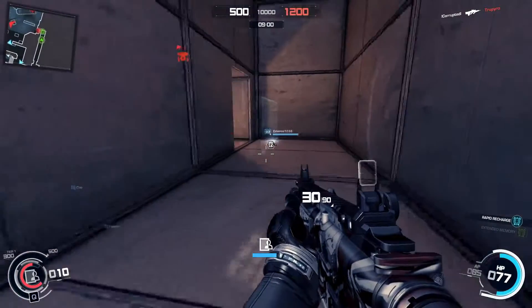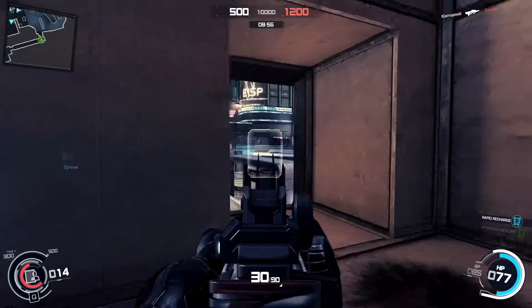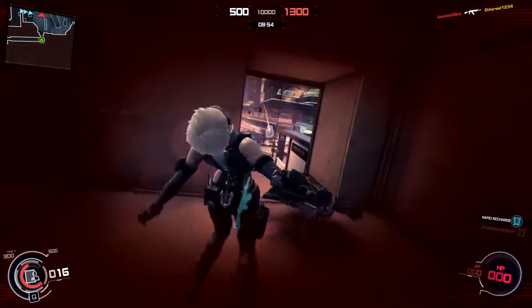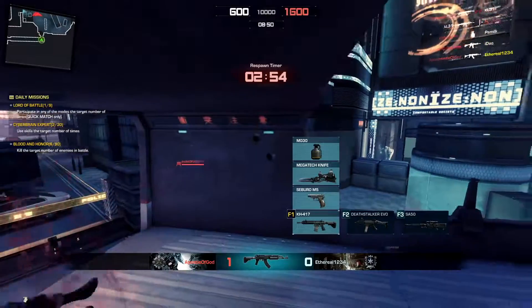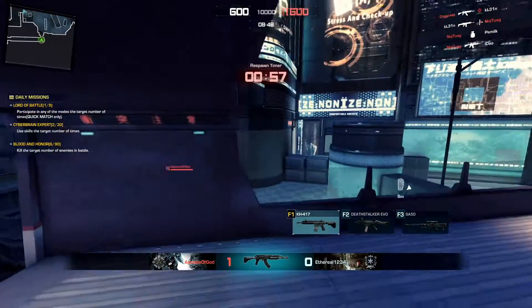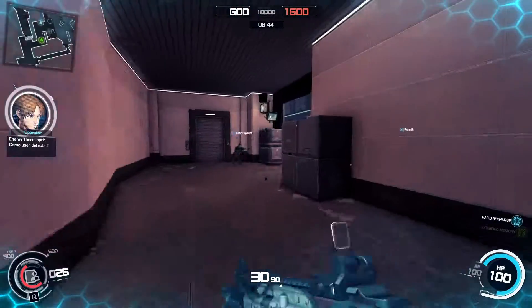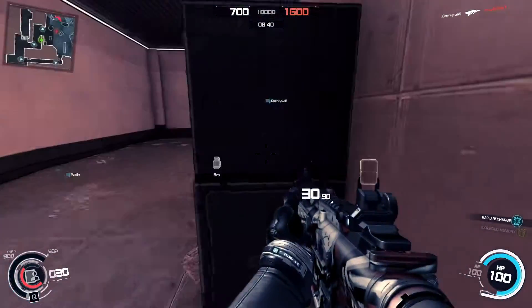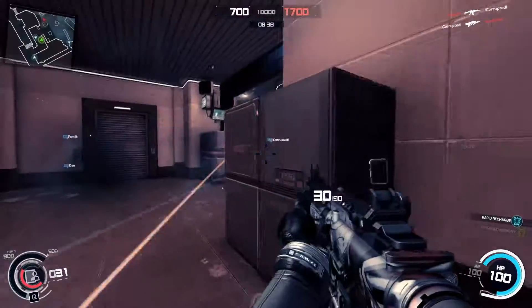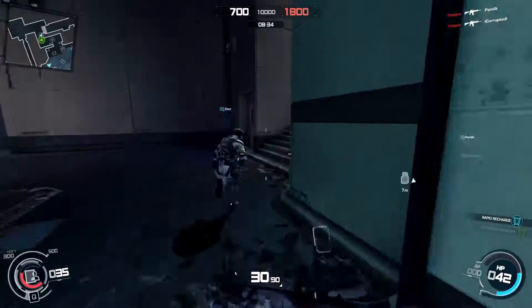The next thing we got was the weapon they were teasing. They did tease that we were getting a new sniper rifle, and the weapon we got is the SR M990 — or M99D — which is the equivalent of the M98B in Battlefield 4. Basically it's the same gun with a different name. It looks really good and if it performs anything like the M98B in Battlefield 4, it's going to be a great gun for snipers.